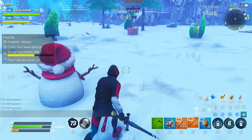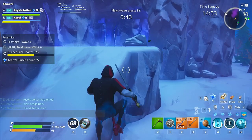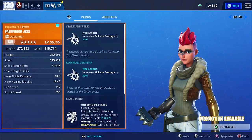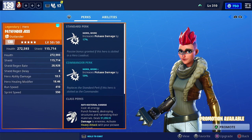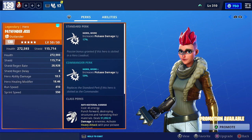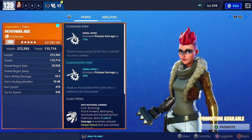If you haven't gotten any of those Outlanders — say you've just started playing — there is a budget farmer that is still a great beginner-friendly choice: Pathfinder Jess. Her perk increases pickaxe damage by 50% on commander lead and 78% in support. Not just for newbies either — even I use her in support whenever I don't have a farmer in my Frost Knight match, as her perk is great utility for farming without a dedicated Outlander.